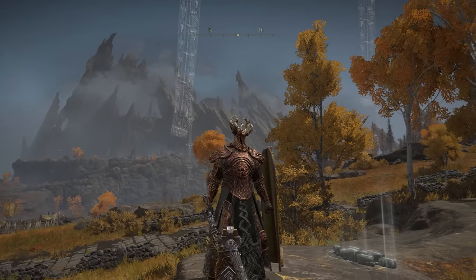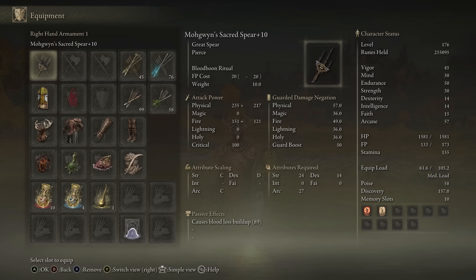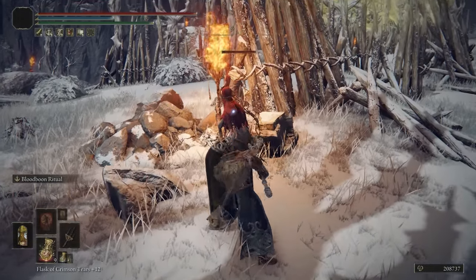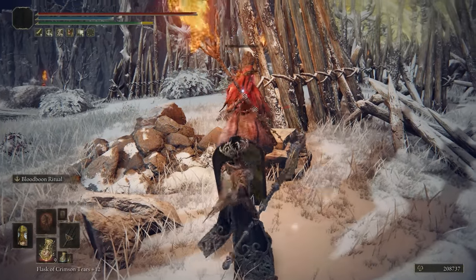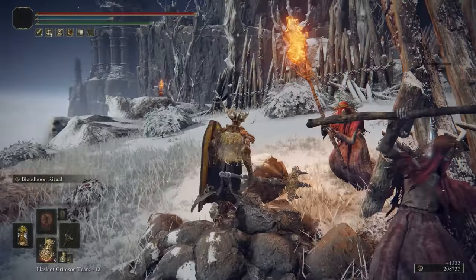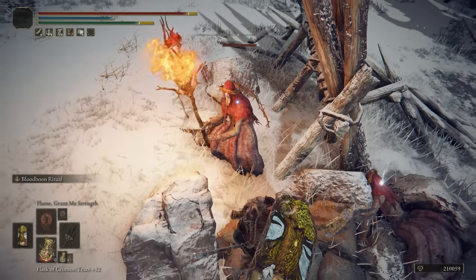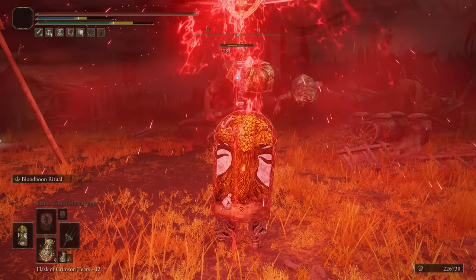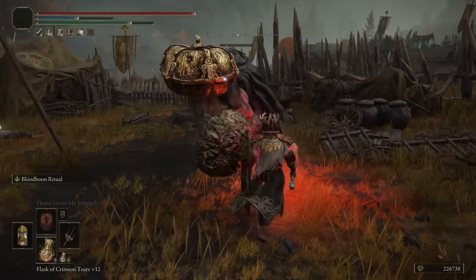Mohgwyn's Sacred Spear is next — I also made a build out of this, go watch that as well. This scales with Arcane and comes with Blood Boon Ritual — a beautiful, fantastic Ash of War that will deal tons of AOE damage to all the enemies around you. I really like combining this with a shield, and then if you're just fighting one enemy you can use the standard attacks, and when you get surrounded you use the Blood Boon Ritual for the AOE. Fantastic weapon — physical fire damage, 55 bloodloss buildup, Arcane scaling. Great things happening with this weapon all around.